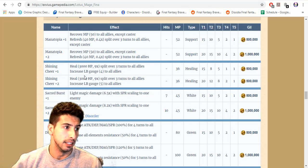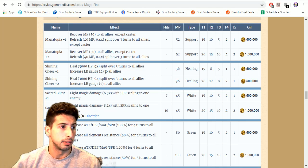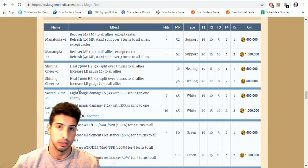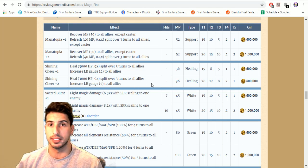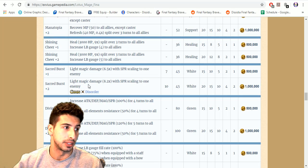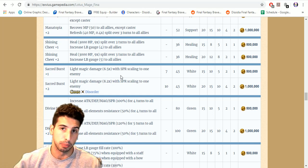CG Fina also gets Shining Cheer — a really nice heal of 3000 HP with a nine times multiplier over three turns, and increases LB gauge by four to all allies. At plus two the LB gauge fill becomes five to all allies per turn, so when you cast it you give five crystals to all allies.